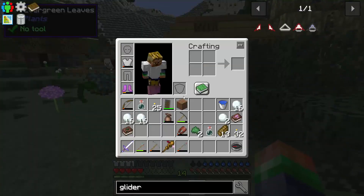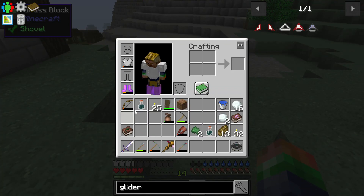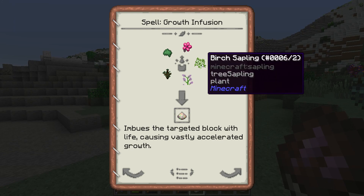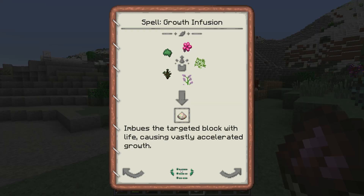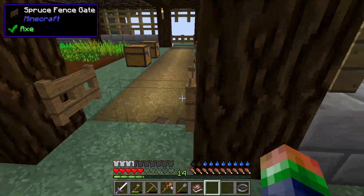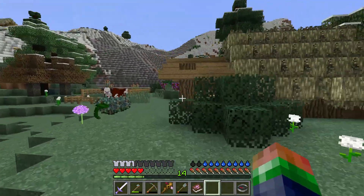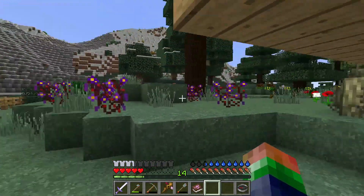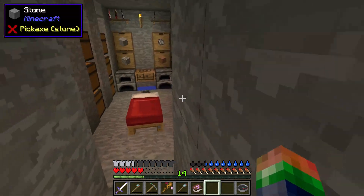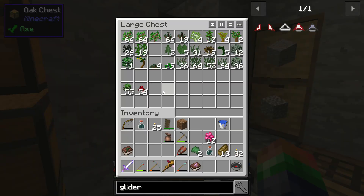Let's go back inside — we need to double check our book. We're looking at Growth Infusion and we've got everything else inside. Let me grab some Persica Bulbs. We'll go back inside and get this powder built up so we can add this to our wand. Remember, we can add four different types of spells to our wands.